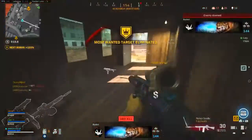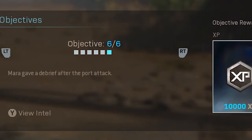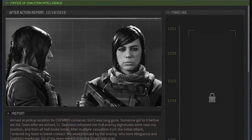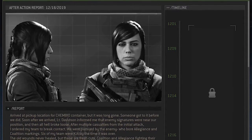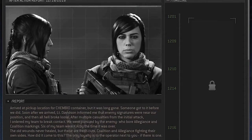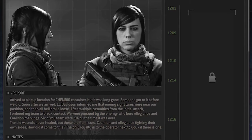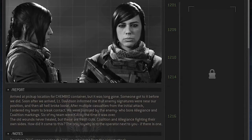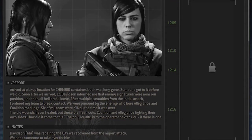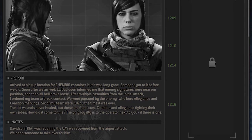However, there is still a lot more to this, as objective six says Mara gave a debrief after the port attack. When you view this intel you can see a pretty long debrief. Mara says: 'Arrived at the pickup location for the Cambio container, but it was long gone. Someone got to it before we did. Soon after we arrived, Lt. Davidson informed me that the enemy's signatures were near our position. And then all hell broke loose. After multiple casualties from the initial attack, I ordered my team to break contact. We were pursued by the enemy, who bore allegiance and coalition markings. Six of my team were KIA by the time it was over. The old wounds never healed, but these are fresh cuts. Coalition and allegiance fighting their own sides. How did it come to this? The only loyalty is to the operator next to you, if there is one.'